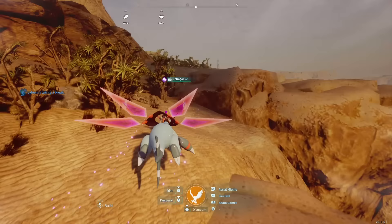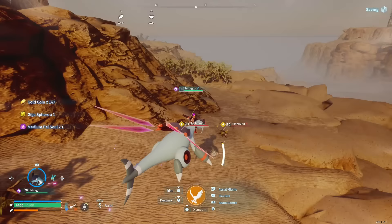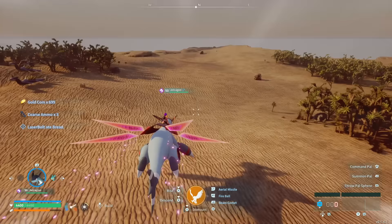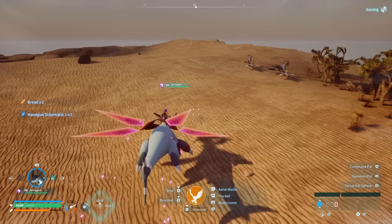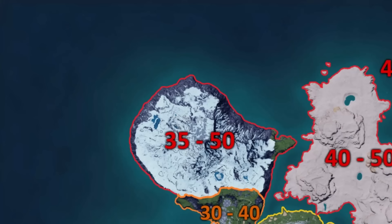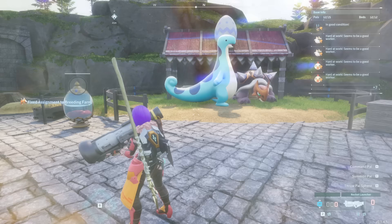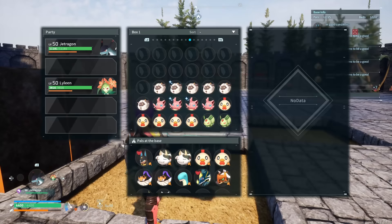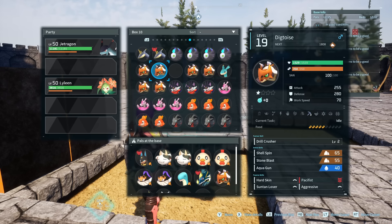Now let's talk about large souls, because this is where people are really struggling — and I have great news. The only place I've found large souls in chests and dungeons is the level 35–50 cold region at the top of the map. There aren't many gold chests there, which makes pure chest farming difficult. You can find large souls by killing dungeon bosses, but the best and most effective method — with a 100% drop rate — is breeding Anubis.